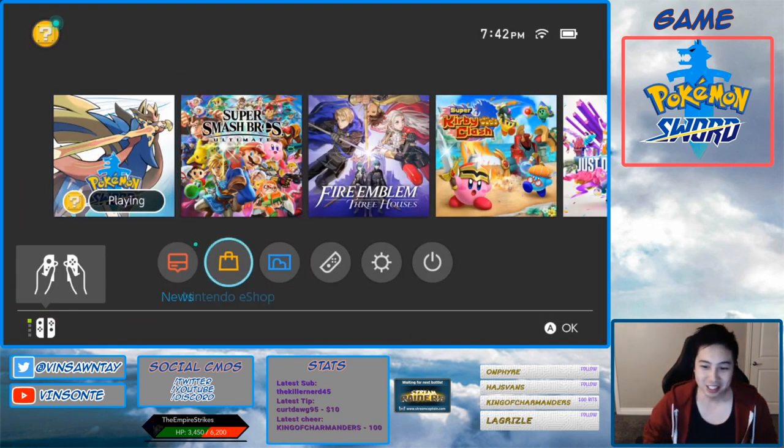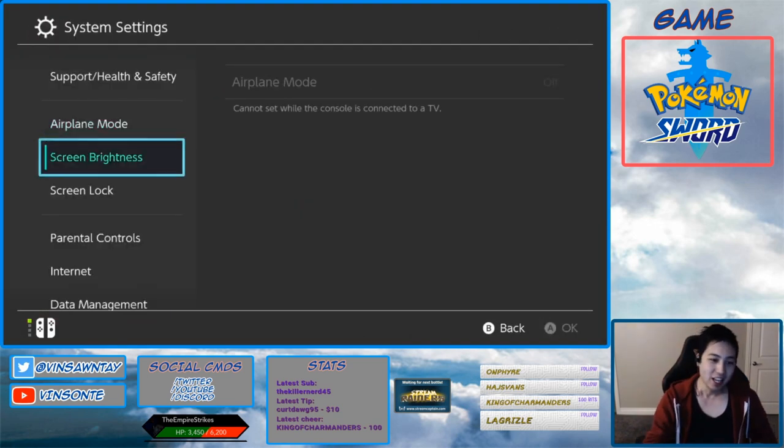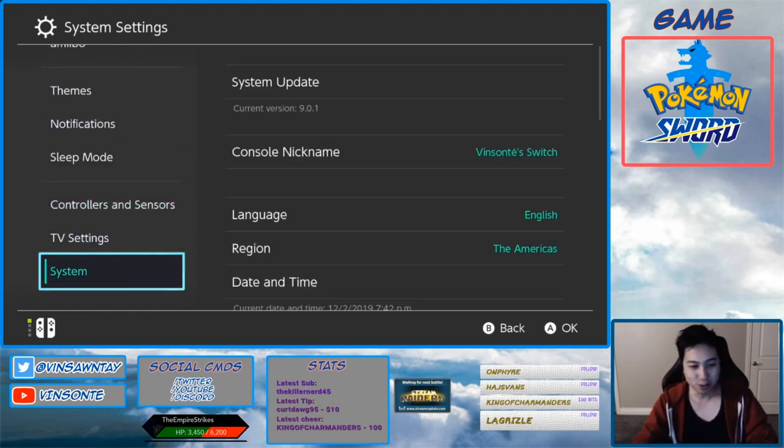You can also farm Watts like this, so it's a nice trick. I'll see you guys later when we actually do get to see a Falinks in action and get to battle it.